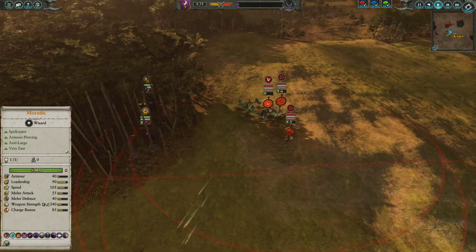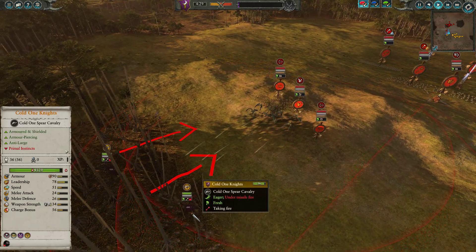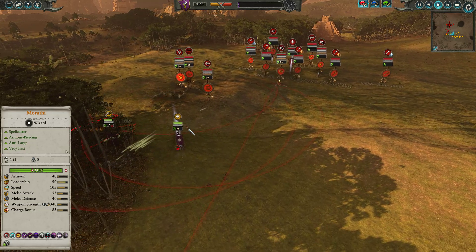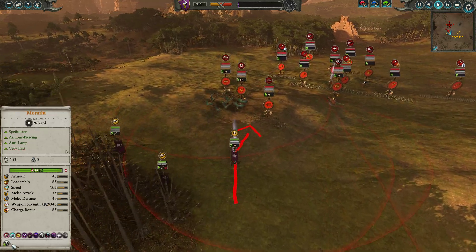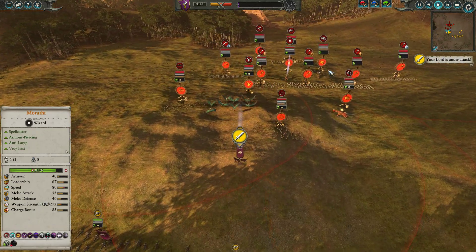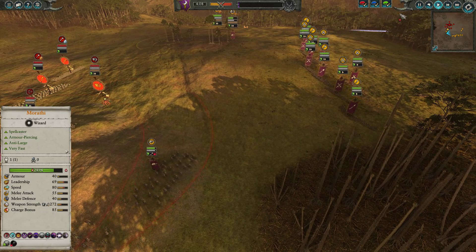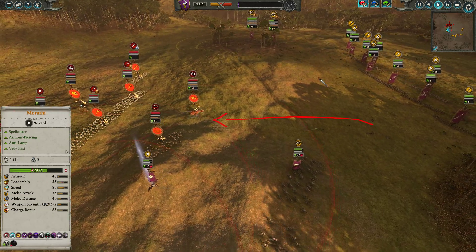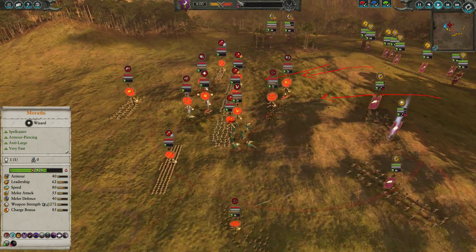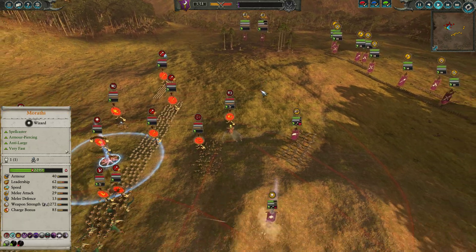Let's go ahead and kick things into full gear. I'm just going to be pushing forward a little bit with my Cold One Riders. They've got 90 armor, so I don't want them to take too much free fire, but it's better than Marathi taking that fire. She's only got 40 armor and 15% missile resistance, so she will take a lot of damage from those Chameleon Skinks. One unit of Dark Riders got away fairly unscathed; the other took about 40% HP damage, which is pretty rough.